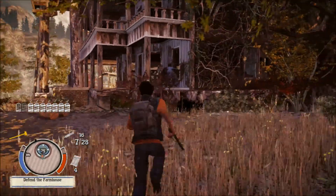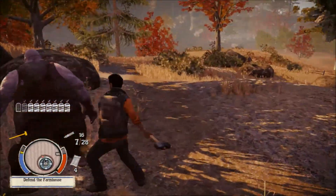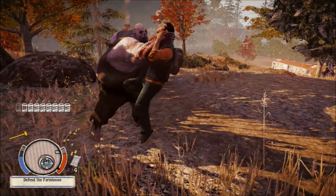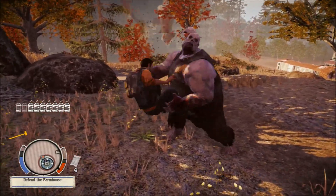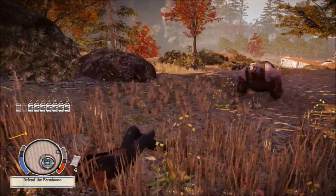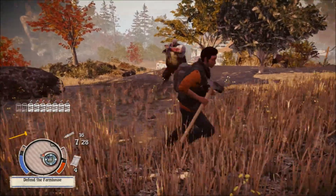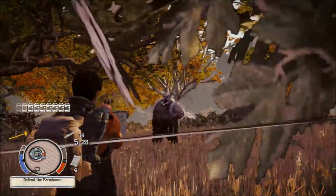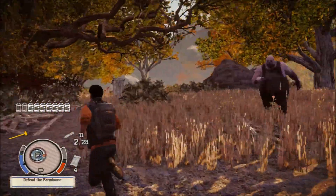Now Big Bruce will run at you and try to grab you, but after he runs at you he stops — like he just did that. When he stops it gives you a good chance to swing at him, shoot him, or however you like to kill him. I prefer shooting at him because if you hit him in the head a couple times he dies.